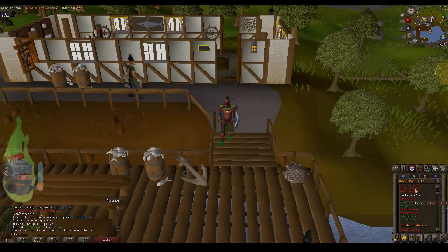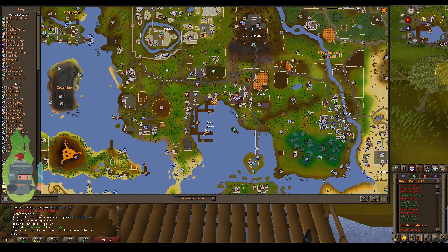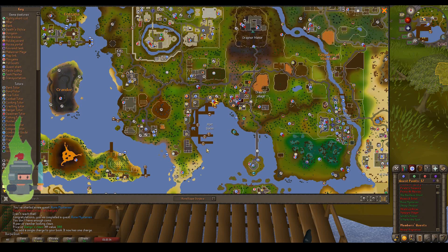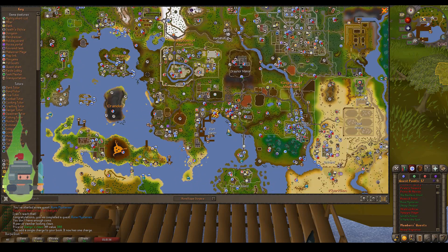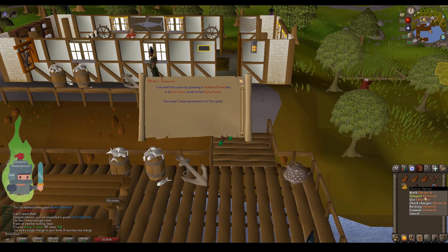Here we are at the quest start point in Port Sarim. You can see by the quest log, I can start the quest by speaking to Redbeard Frank in the Rusty Anchor. Here it is on the map — it's not difficult to find, just west of Draynor Village. As you can see, there's Redbeard Frank in the background and that is the Rusty Anchor pub.